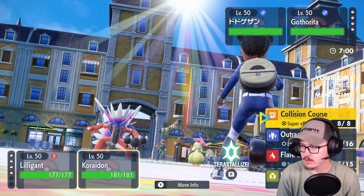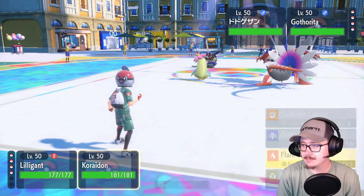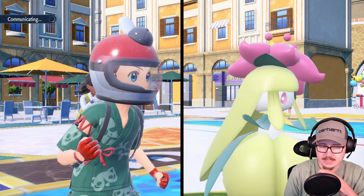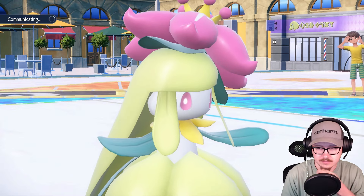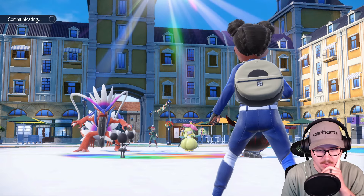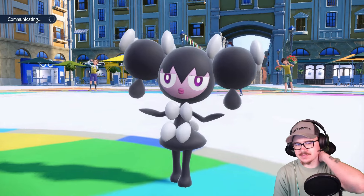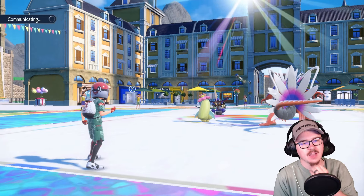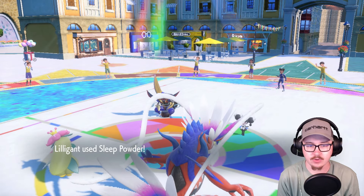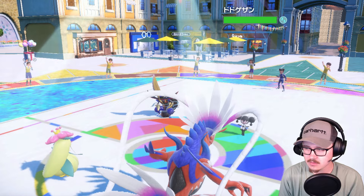I'm just gonna Sleep Powder onto the King's Gambit and I'm going to lock into Flare Blitz. I think they'll Fake Me Out this turn. I don't know what this team is and how they are ranked so high — it's crazy. I wonder how many people say that about some of the teams I bring though. Sleep Powder goes off, we do land it. They don't Fake Me Out — I find that interesting.